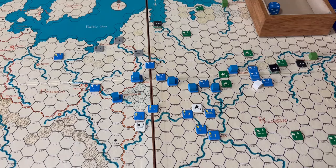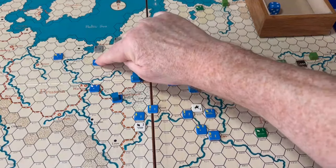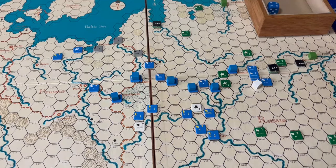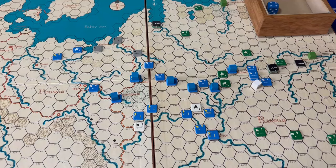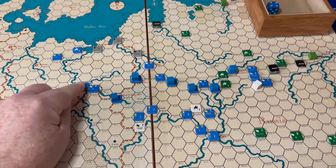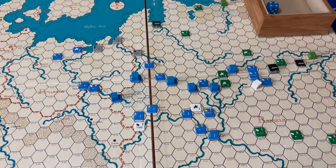Great — reinforcements. They get two cavalry at Danzig, and they get one infantry in Dresden, which is going to join Command D. And they get one Allied replacement — they're going to take a Polish infantry, because that can come in at Warsaw. So that's the reinforcements.